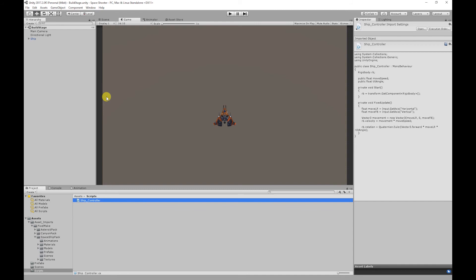In today's video we're going to be creating the ship's shoot mechanic. To do this we need to create the gun's fire points, which is where the bullets will spawn. We'll need to create our bullet prefab and also create our bullet script to fire the bullet forward.